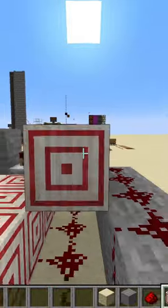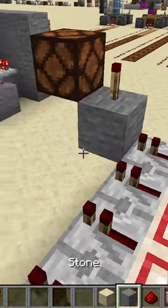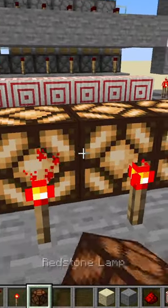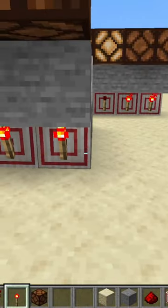Go ahead and add your target blocks as seen here, and then repeaters along the top facing out into a block with a redstone torch on top, and then take your input out from there. And don't forget redstone repeaters along the faces of these target blocks.